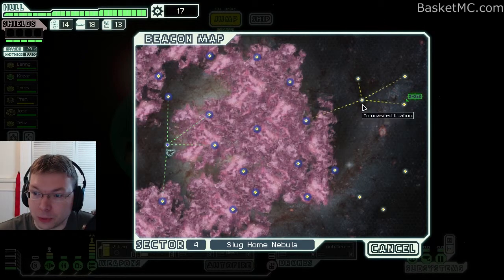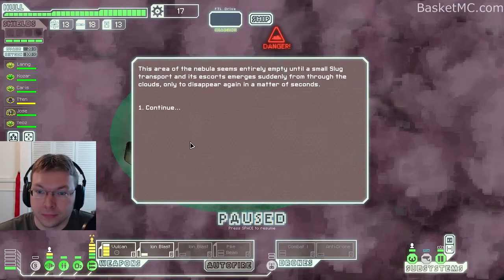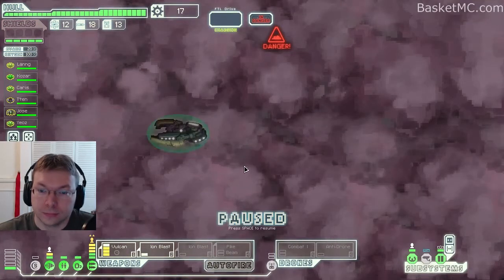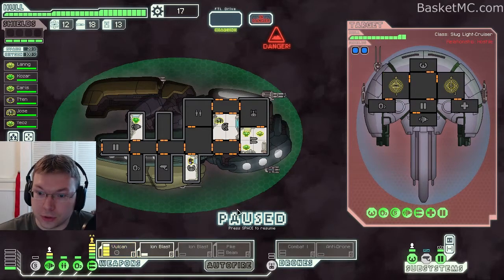It's a nebula so we can go through a bunch of different checkpoints to get there. Nothing here — let's go. In the nebula, sensors are disabled but that was already the case. Let's pause. The first thing we want to do with our new design: we're going to have this go after their shields constantly, and this one go after weapons constantly. We'll see how that works.